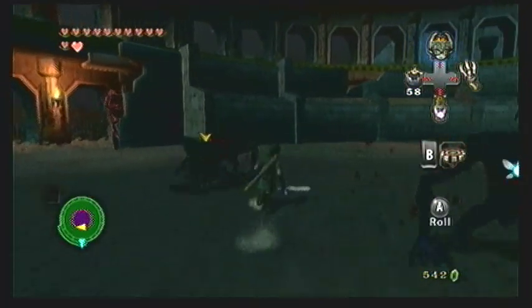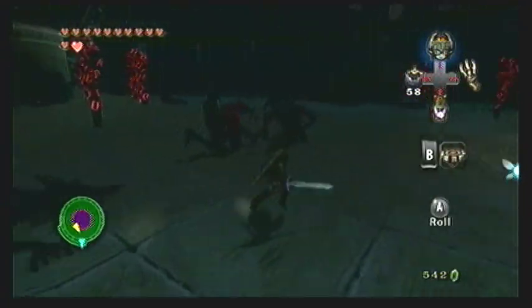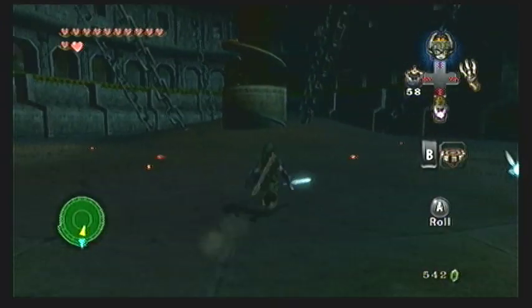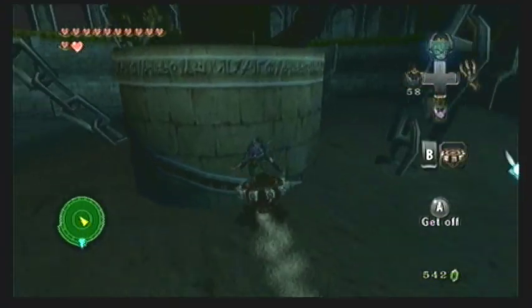Also be warned that there are some Keese against the walls in this area on either side of the entrance, so if you get too close they will start coming after you. Once you have defeated them all, it'll burst into blue-green twilight stuff and then form the warp portal for this location. If you were hurt at all fighting the shadow beings, you can grab some recovery hearts lying around and then head over towards the statue in the middle.